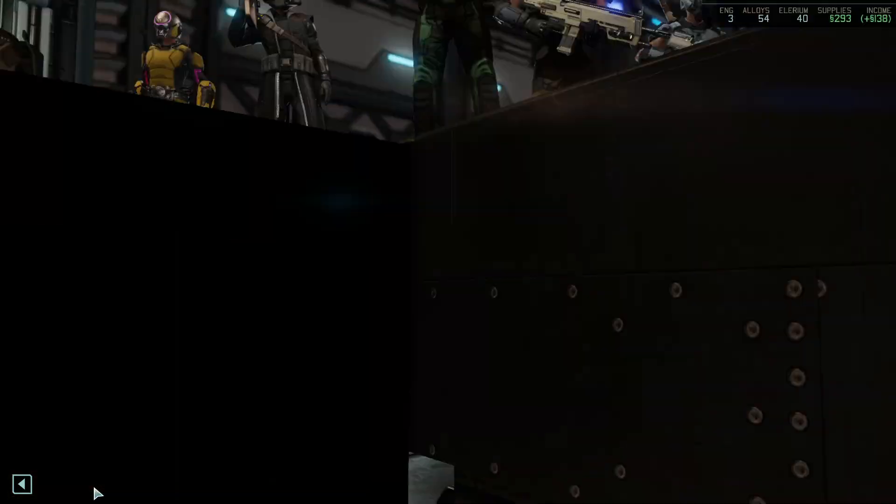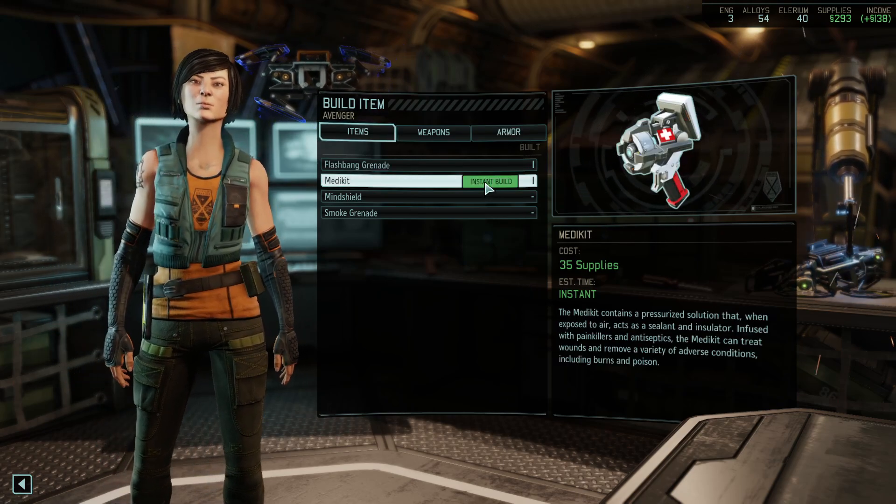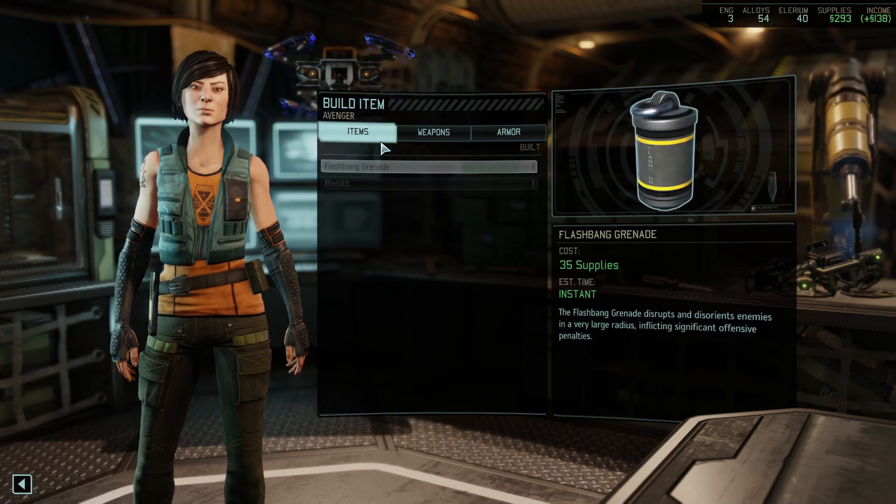We're going to go to Build Items, and we're going to remember the existence of things. First of all, we should get a second medkit. Let's do that.